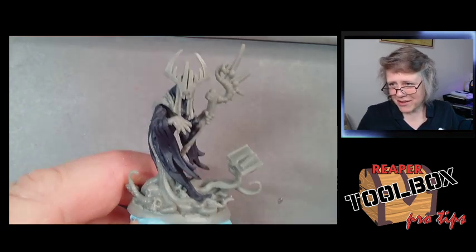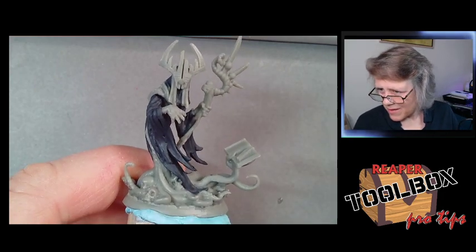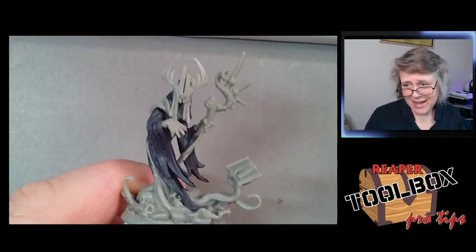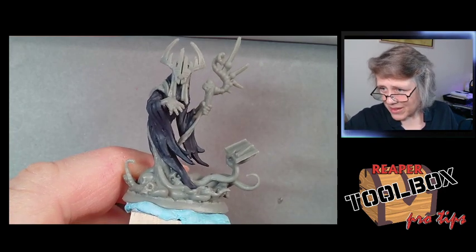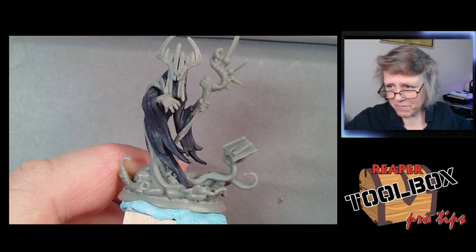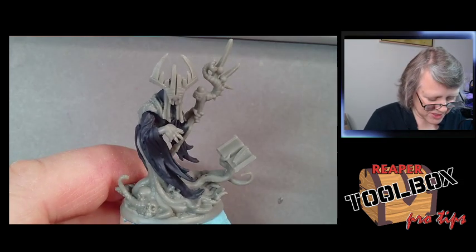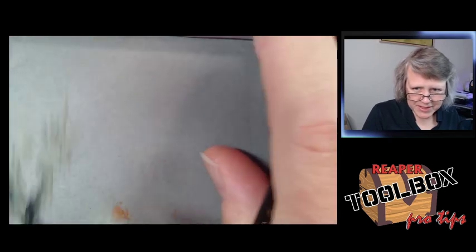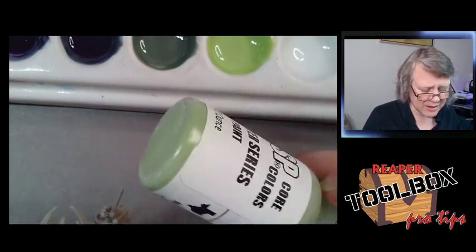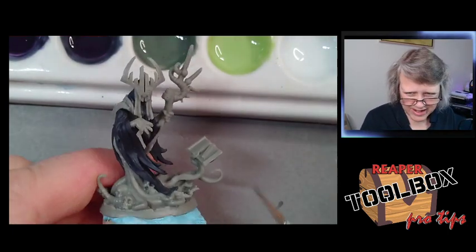Thanks for those gift subs! Cooking from home is a really huge help. Congrats to all you new guys with Tier 1 subs to Reaper. I just mixed up a pure Grave Gloom — you can see how bright this green is. It's a great lichen and fungus color, and it's good for moldy old necromancers like this one.